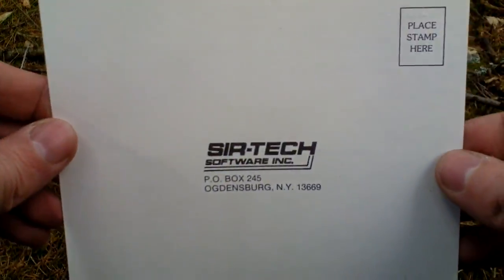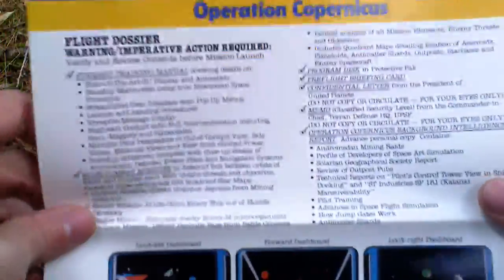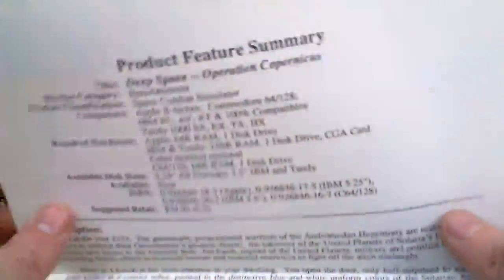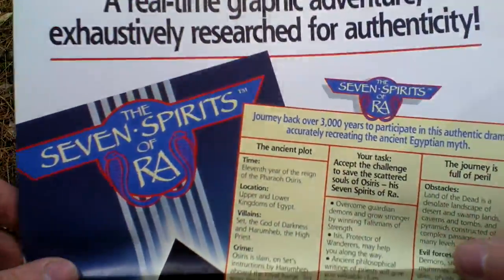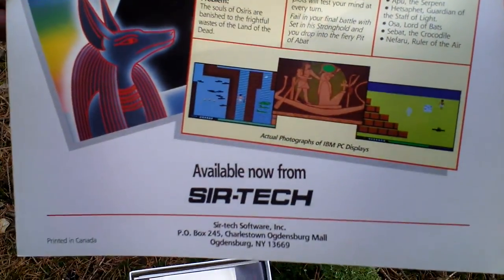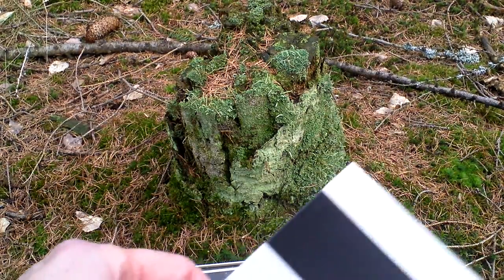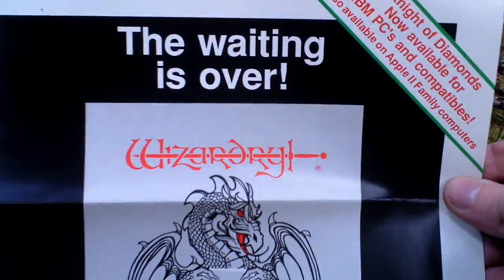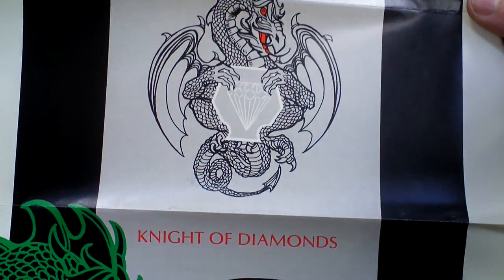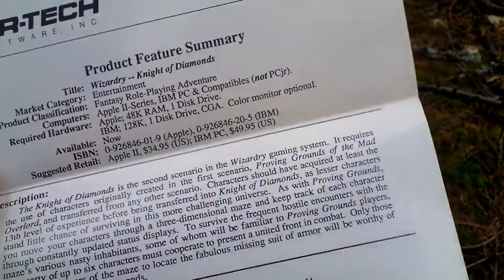Then we have a registration card, some advertisements — Deep Space, Operation Copernicus. That's the first advertisement. Then there is an advertisement for Seven Spirits of Ra, which is actually also a role-playing game — I already unboxed it on my channel. Next, another advertisement for Wizardry: Knight of Diamonds, that is the second scenario, the second game in the Wizardry series.